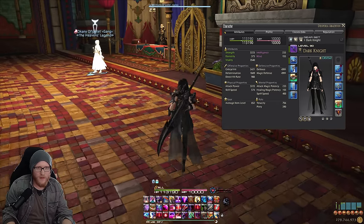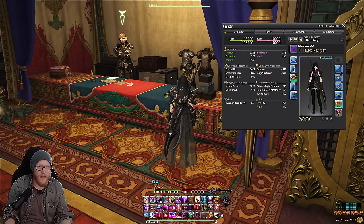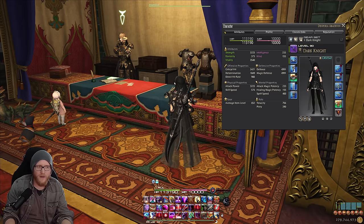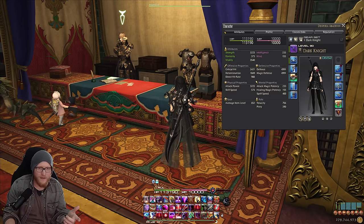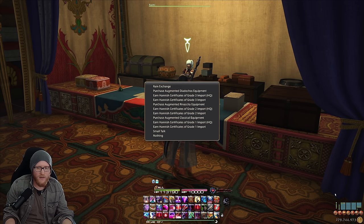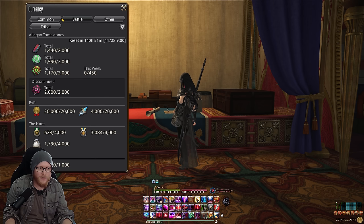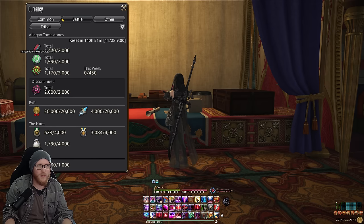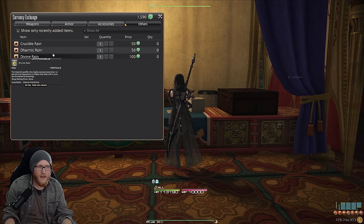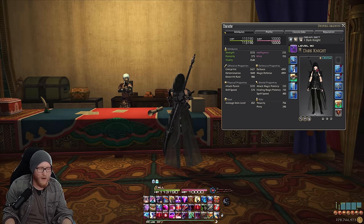Check the Augmented Credendum pieces first — if they offer good stats, go for those. If not, go for the Thaleia pieces, as they often offer good stats where Credendum gear falls short. If neither works, check Rashti and exchange for Augmented Diadocos gear. The biggest advantage of the Augmented Diadocos process is no weekly cap — you can grind Tomestones of Causality, get Divine Rain from Rain Exchange, and trade in as many Diadocos pieces as you want to reach item level 650 quickly.